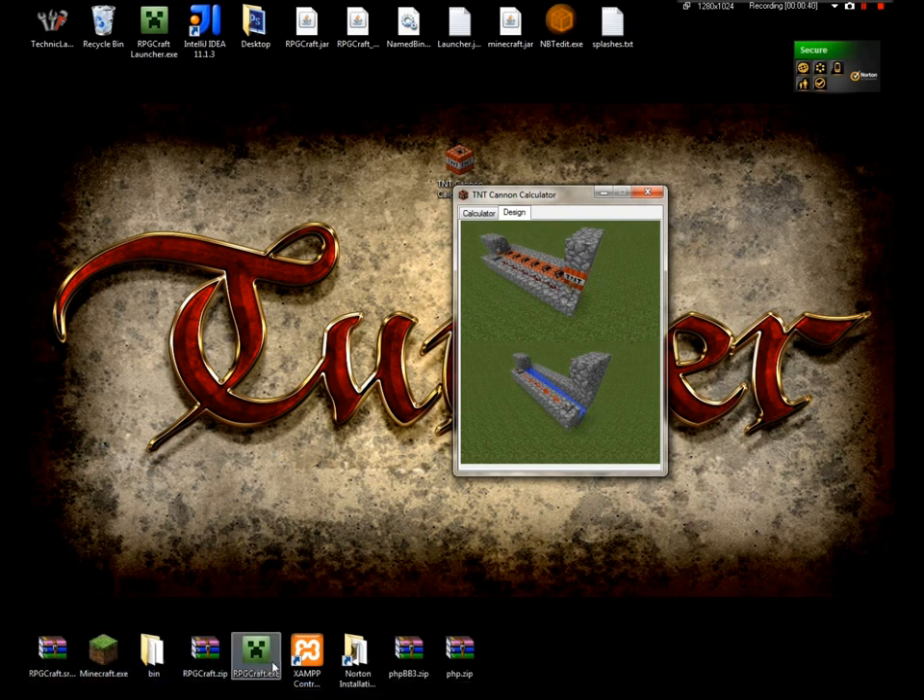I can actually show you. It's kind of what you can see right here. It has to be double stacked — one here, one here, and then I think it's six here.